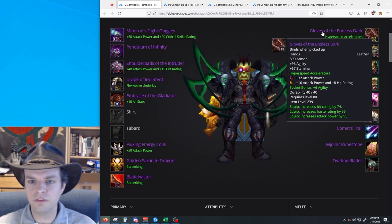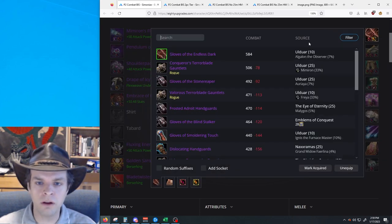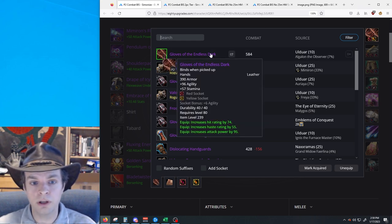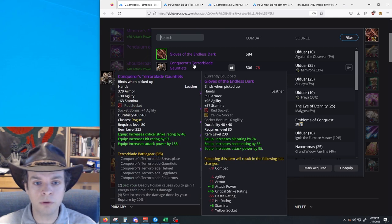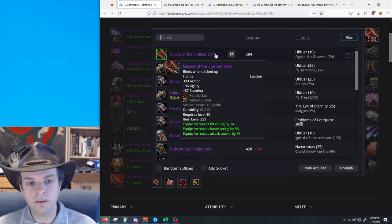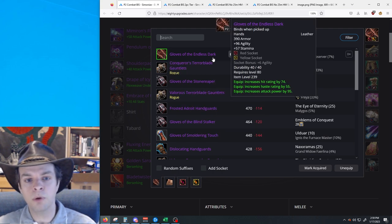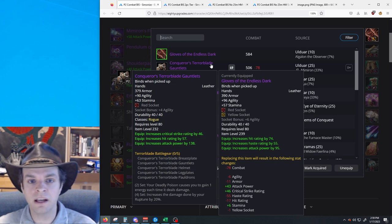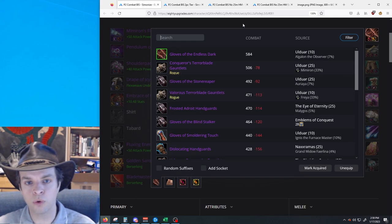For the gloves, we have the Gloves of the Endless Dark, which come from Algalon 10-man. It's a kind of difficult boss, but they're really good — a decent upgrade over the Conqueror's Terrorblade gauntlets. But again, like most of these hard mode pieces, if you don't get that hard mode piece yet, equip the Terrorblade option in that slot and try to aim for a two or four-piece setup. Combat can benefit greatly from both the two and four-piece.